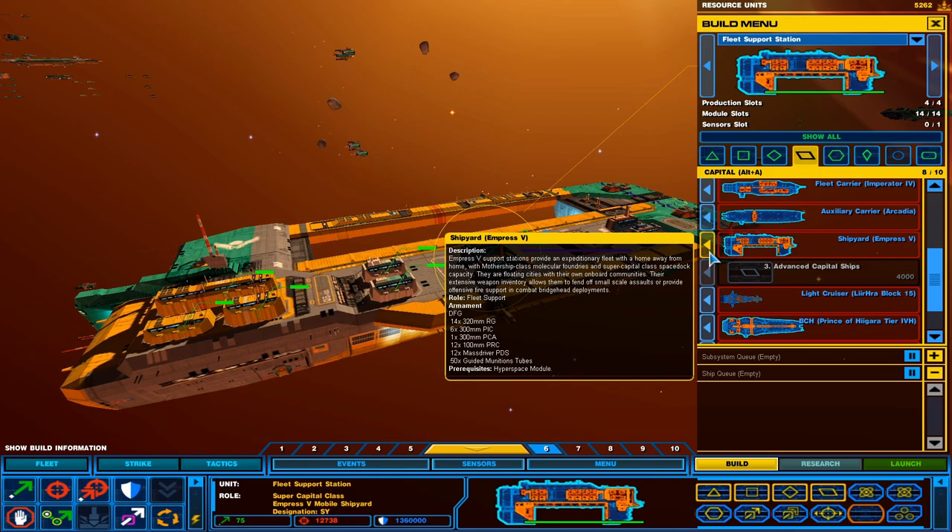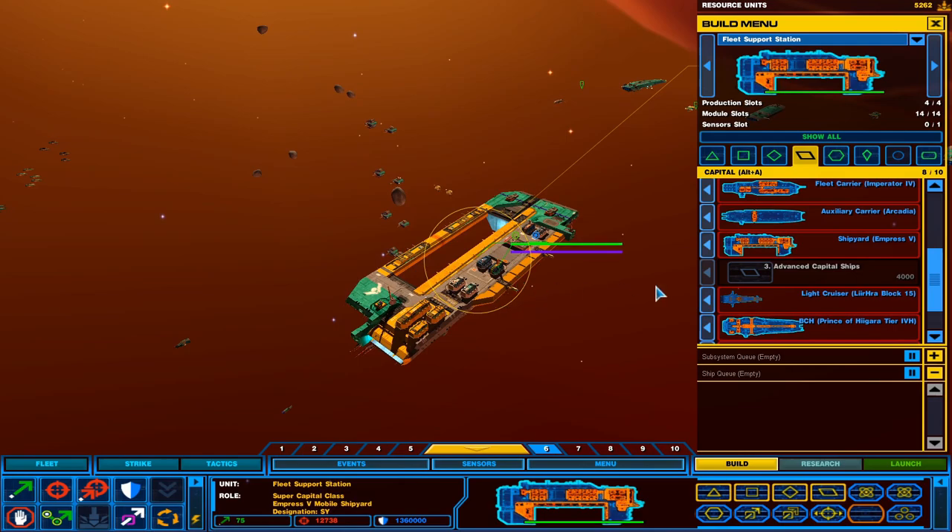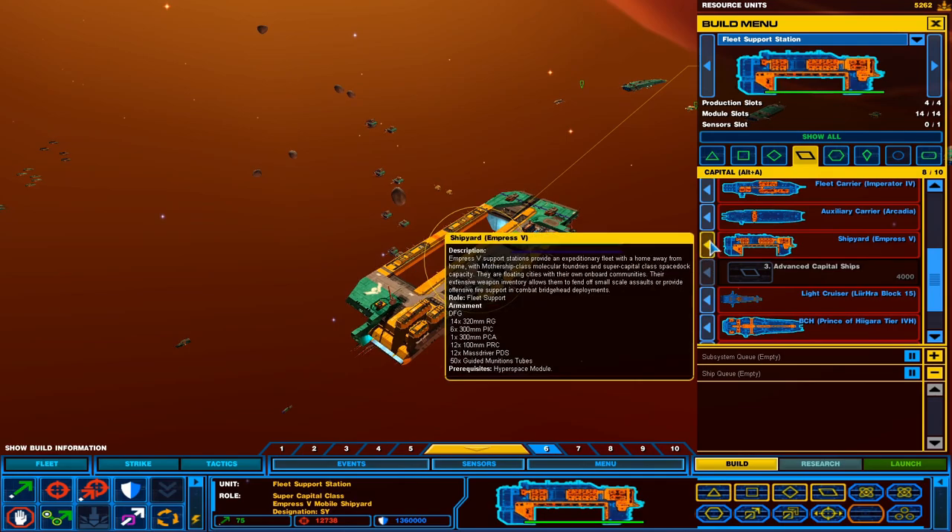It comes with its own defense field generator, 14 320mm rail guns, six 300mm pulse ion cannons, one 300mm pulse cannon array, 12 100mm PRCs, 12 mass driver point defense systems, and 50 unguided munition tubes — which if you see all of them launch, it's actually pretty cool.